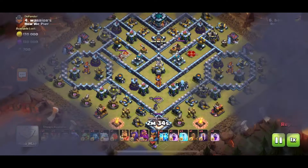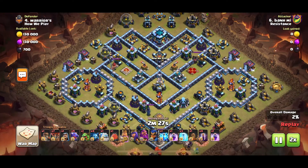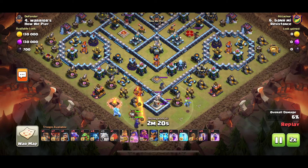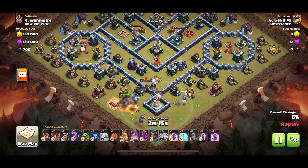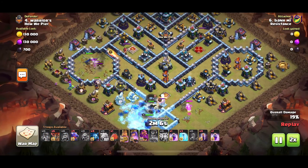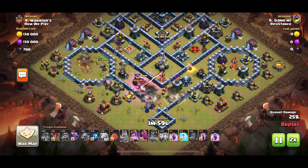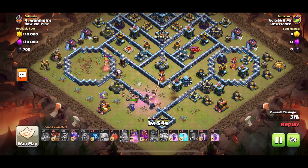The next attack is Ban Mi again with the Drag Bat with the Zap and Quake. He starts with the King at 6 and the Queen as well with the Ice Golem, getting rid of the Warden and the RC. He uses the Zap Quake for the Inferno at 9 o'clock — the Royal Champ is going to get rid of that entire area with a Wiz and Baby Drag to clear all the trash buildings and create a beautiful funnel.